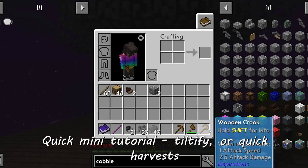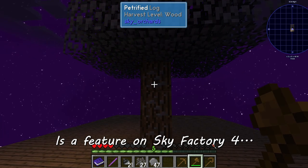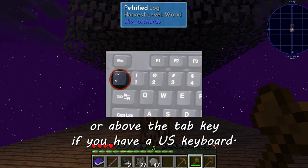Quick mini tutorial on Tiltify or Quick Harvest — I can't remember what it's actually called — which is a feature on Sky Factory 4. All you need to do is press the button to the left of the one key, or above the tab key if you have a US keyboard.